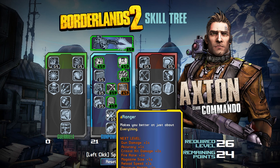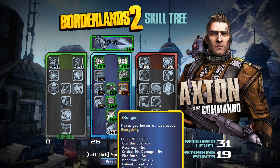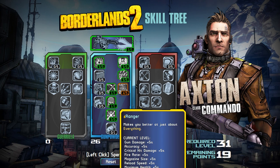Then we've got Ranger — an interesting ability. Your gun damage, accuracy, critical hit damage, fire rate, magazine size, reload speed, and maximum health are all increased by 5% if you put 5 points into it. That's crazy. Especially if there's a class mod that also adds to Ranger — if you get plus 3 points in Ranger from a class mod, now you've got a bonus 8% on everything. That's pretty damn good.